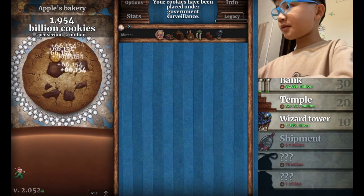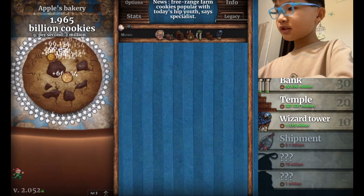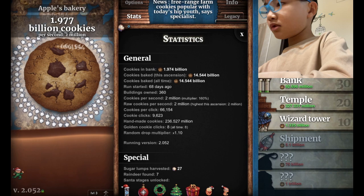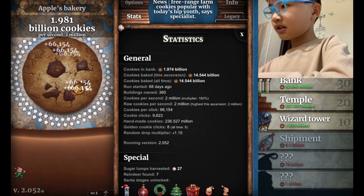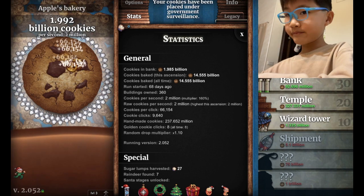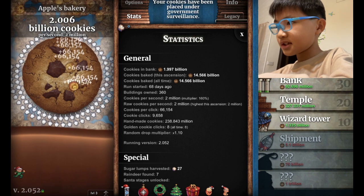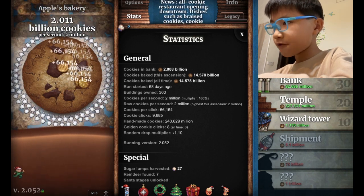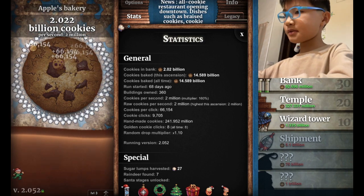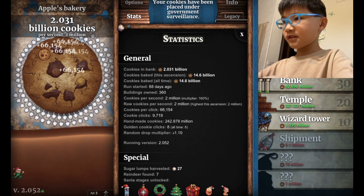The shipment's 5.1 billion. I'm right now at around 2 billion — that's barely enough. We should have the stats open so we can see how many times I clicked. We're right now at 9,000 and around... 900 clicks? 9,719 apparently now.